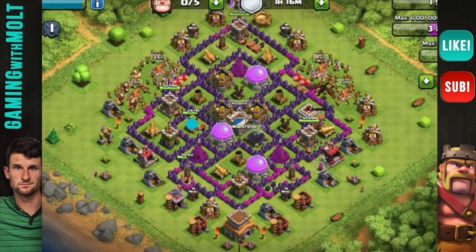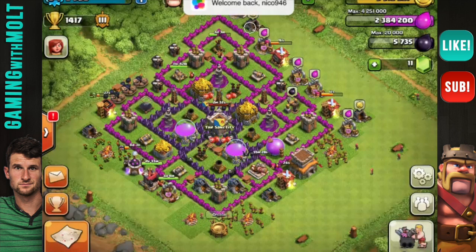He is upgrading his air defenses, and once those are done and then his archers, he's going to be in great shape. The only other thing to worry about is his walls — he still has some lower level ones for Town Hall 8, but he's getting there. The layout is really good: archers and cannons are spread out well around the base. I really can't see much I would do besides continue upgrading everything. Great job with this one as well.